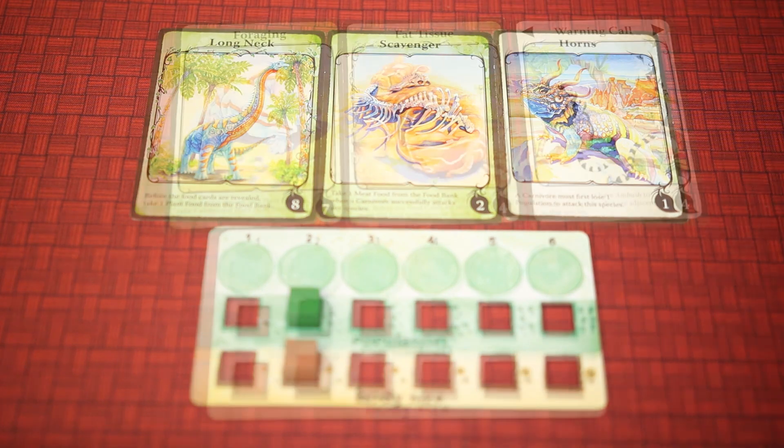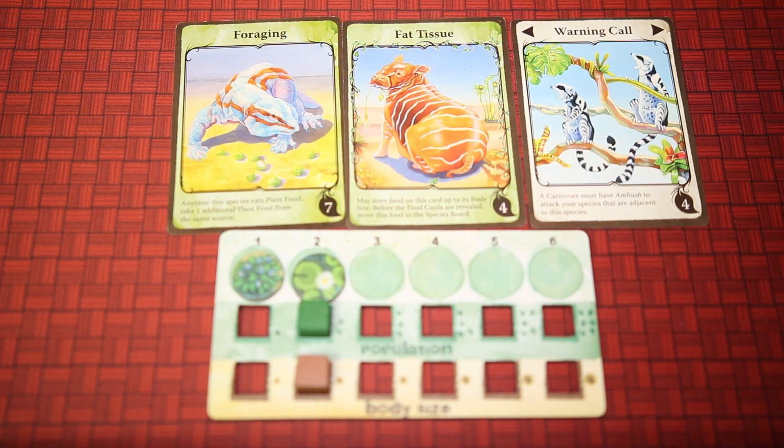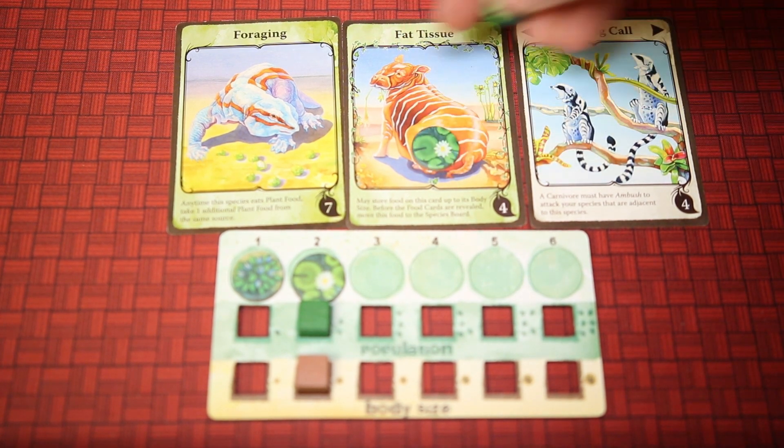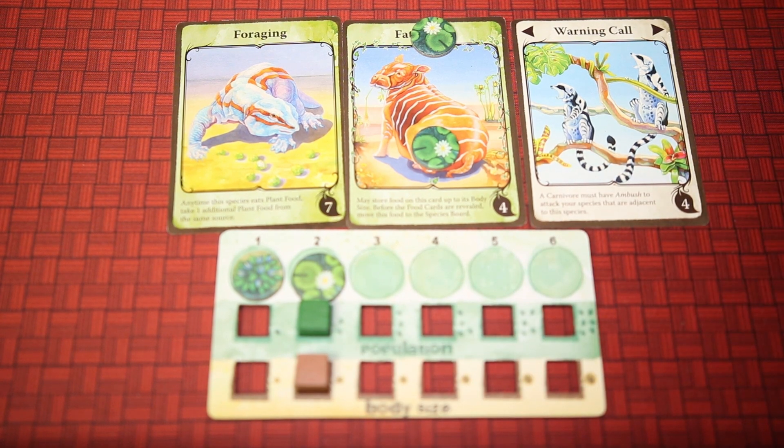Certain traits will help you eat more easily. For example, every time a species with Foraging takes food, they will take two tokens instead of one. Fat Tissue allows you to store excess food up to its body size, and Warning Call may help you protect your other species from predators.